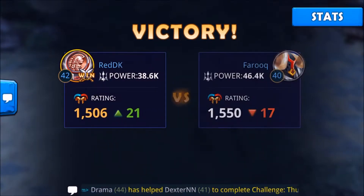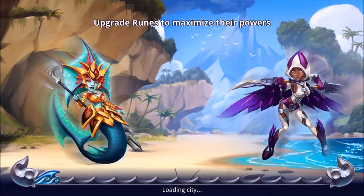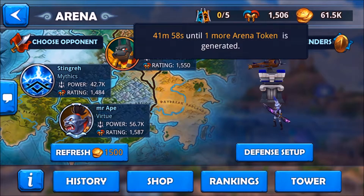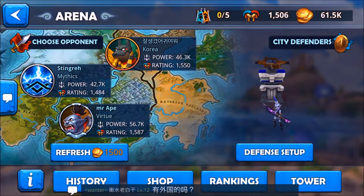As you can see, we've got more rewards. That's pretty much it for the arena — everything is straightforward. Right next to the arena points is the token. You gain one token for every hour, and it takes five hours to generate up to five. That's how many chances you get to battle.